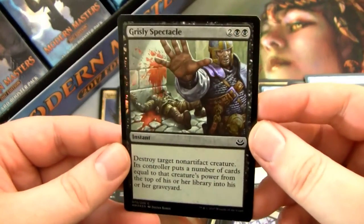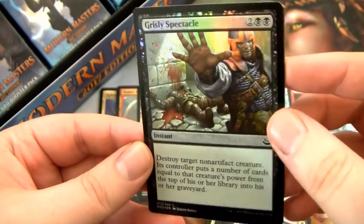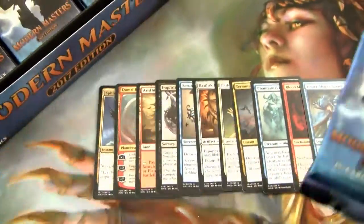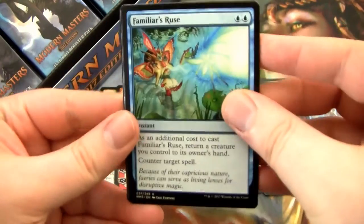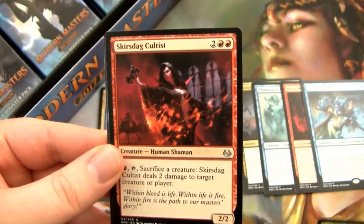And then a Grisly Spectacle where you got the bloody viscera shining in the background, which is sweet. And then a Golem token. I think I got about nine more packs after this one, so we're getting down there. I'm slightly worried, but it is what it is, man.